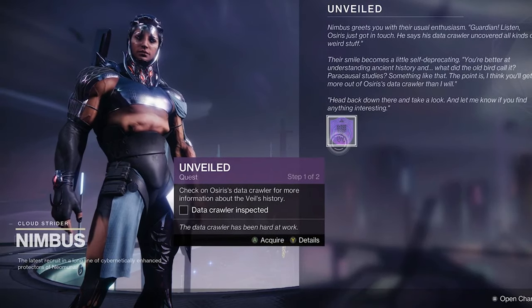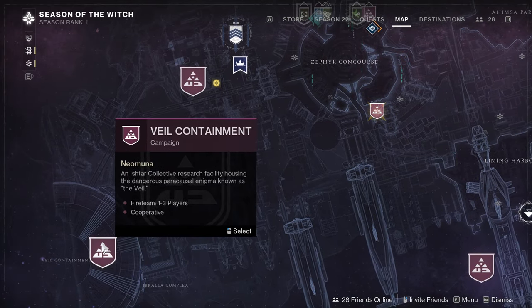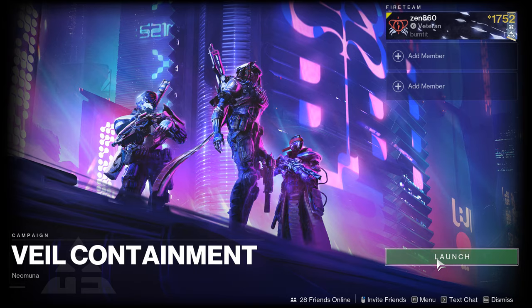The quest is called Unveiled: check on Osiris's data crawler for more information about the veil's history. What you're gonna do is go all the way to the bottom left, click on Veil Containment, and launch that.